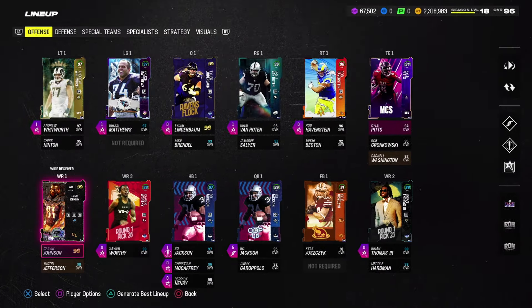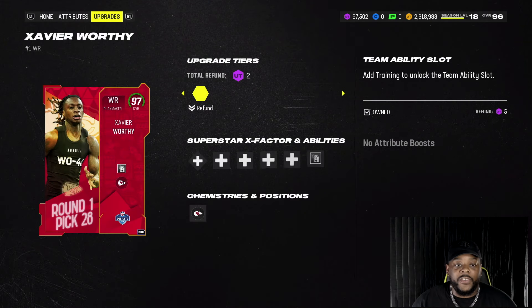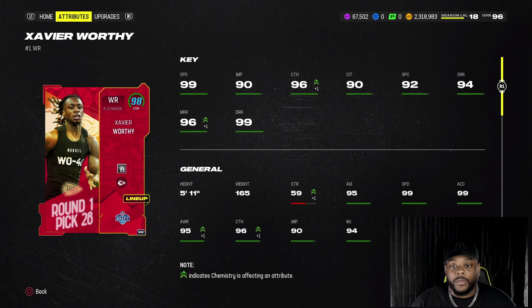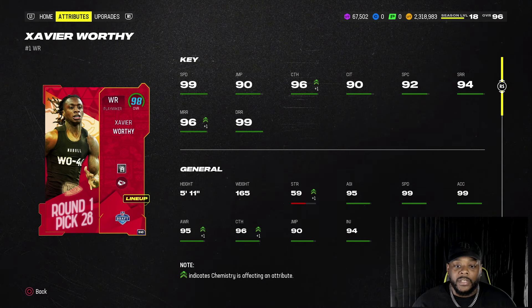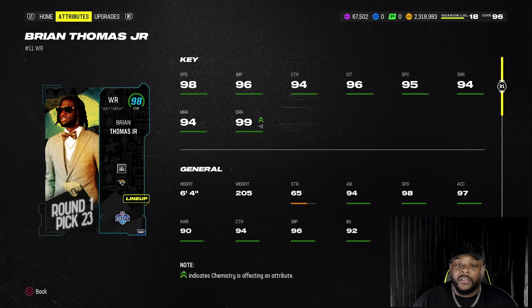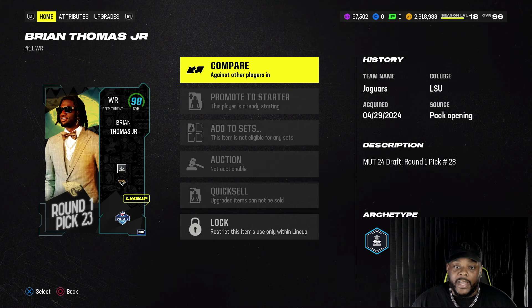Here is the new look of my offense. Calvin Johnson, Xavier Worthy from the NFL Draft — still can't believe the Chiefs got this dude. 99 speed on him, very solid card. Brian Thomas Jr., another big receiver, 98 speed — very solid, and we got route tech on him. Our receiving core right now is looking real nice.